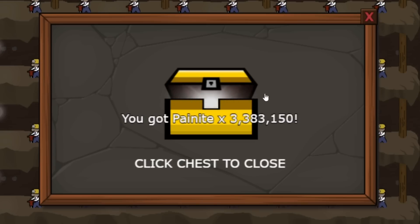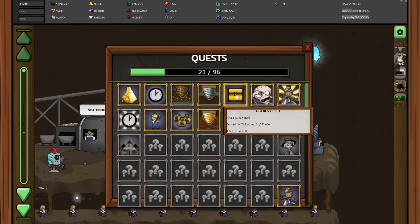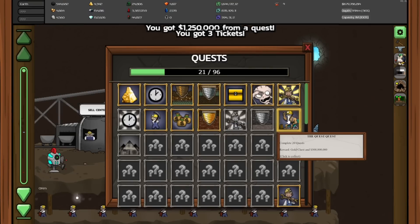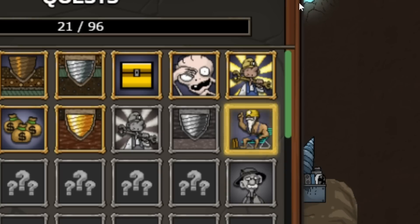What do you have? Oh my gosh — three million things of Payknight! And there was a goal for that too. We get three tickets from that and completing 20 quests, and we get a gold chest from that. Oh my gosh, so much has happened — all that Payknight gives us 3.3 billion!